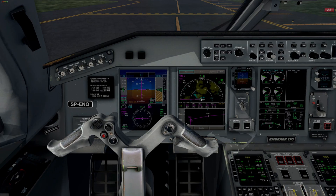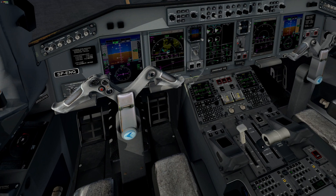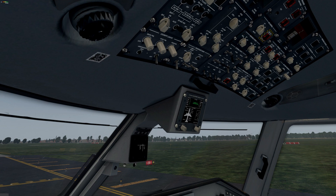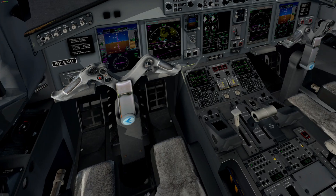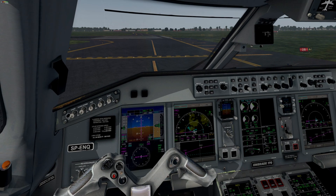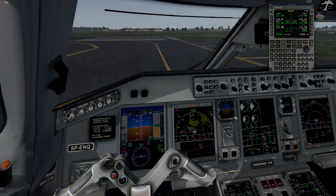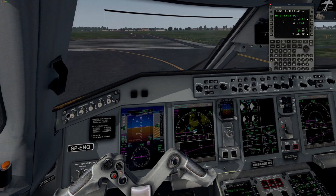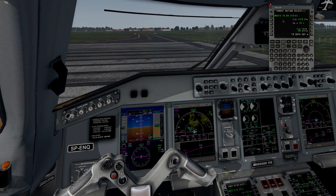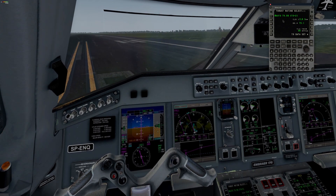Now we are ready for departure. We are pressing LNAV, autothrottle, and of course TOGA. To make it more visible, I will use the pop-up window today. Before takeoff, set the TRS page on your FMC. There are our settings — I set these values during FMC configuration, and you will see how they change after VNAV activation on runway 28.